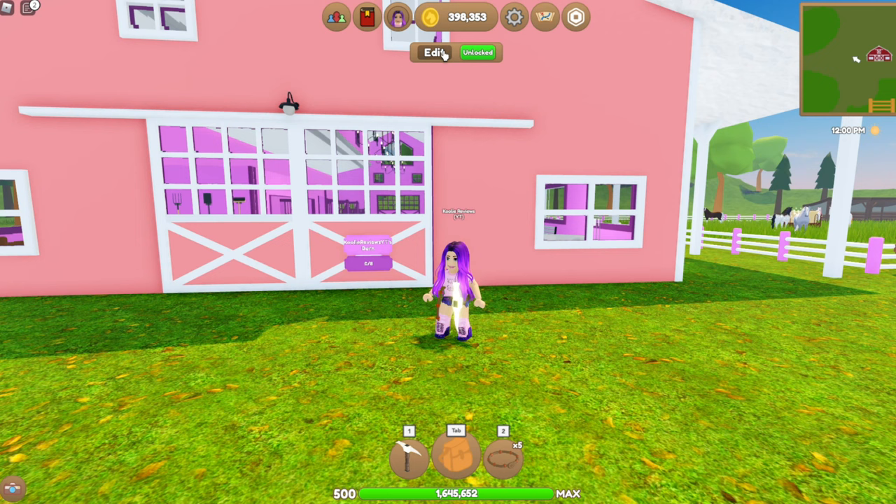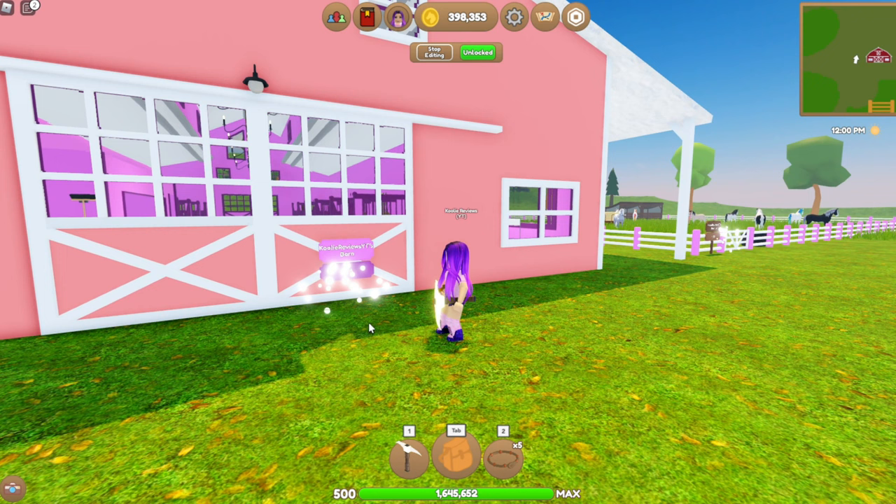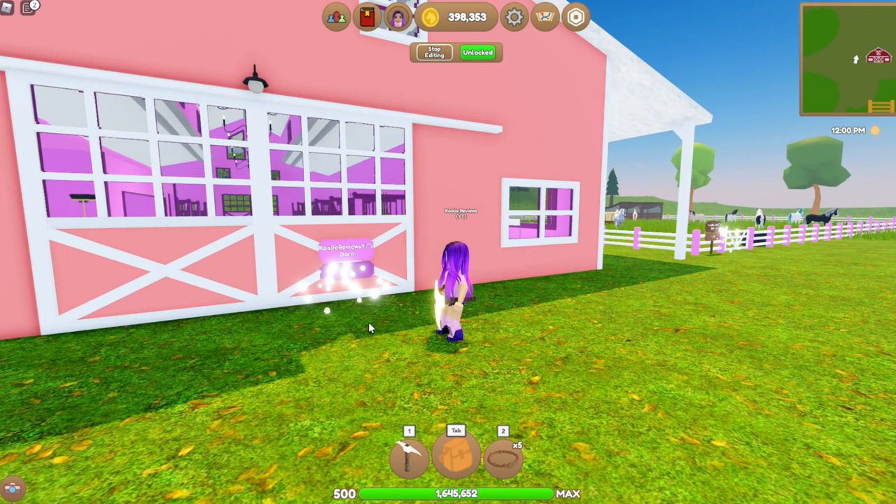On the top of your screen you will see this edit and unlock button. Click on your edit button and everything you can edit will have a little bit of like an aura in effect to it.